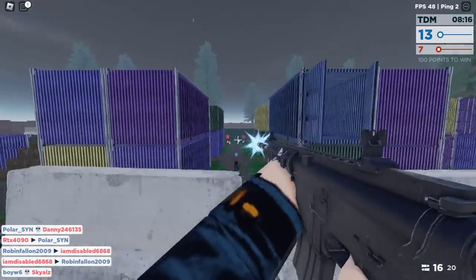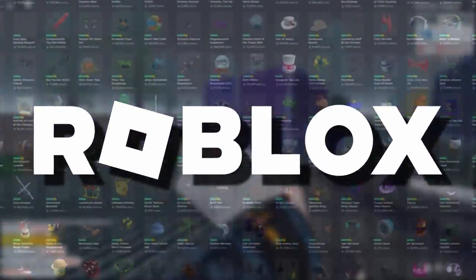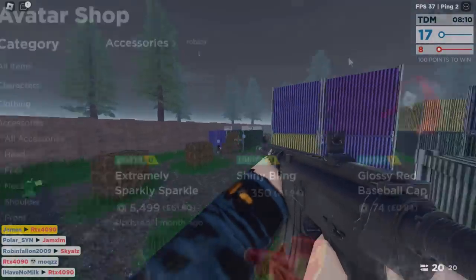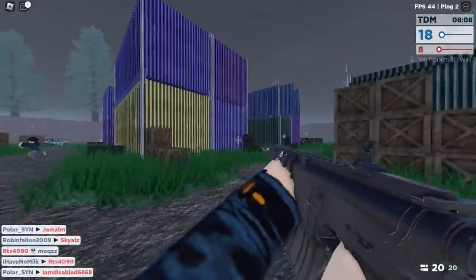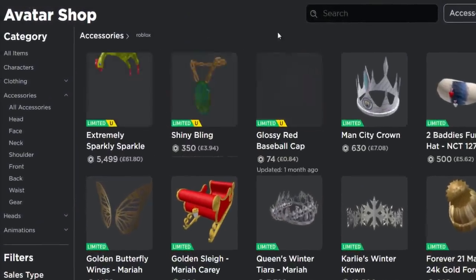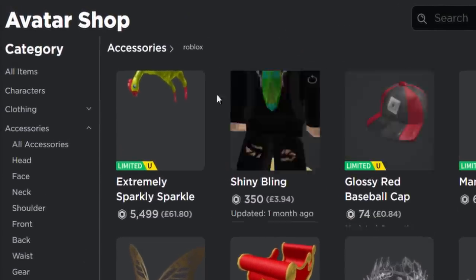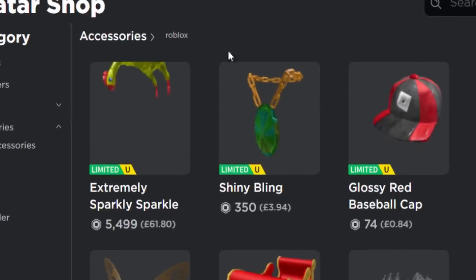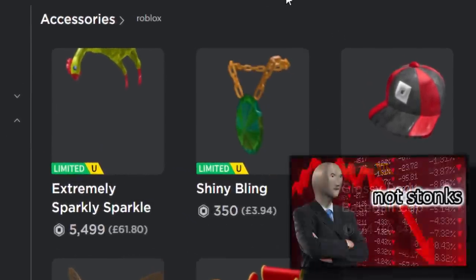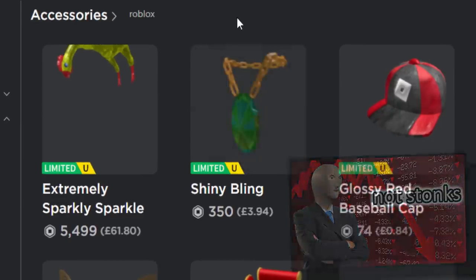This video is all about the official Roblox stuff because we've only been able to sell limiteds for a very short time. Roblox themselves tested this one month ago and they released free items. I'm on the avatar shop right now and I'm just taking a look at them. The glossy red baseball cap's doing pretty well. The chicken's doing well as well. The shiny bling completely flopped - and I did warn you guys in my previous video not to buy this one.